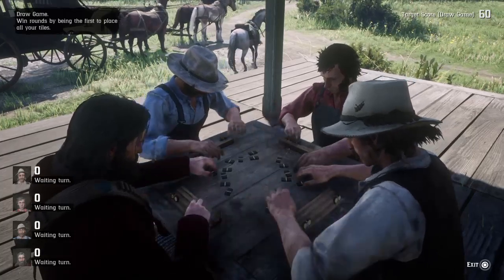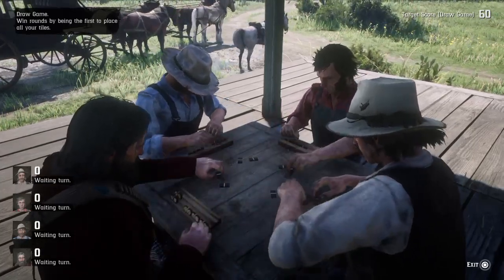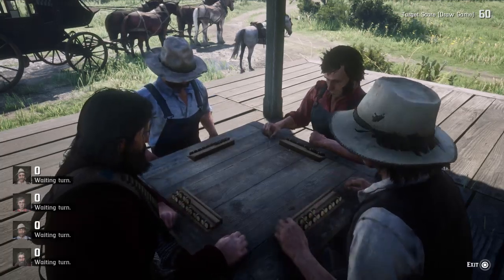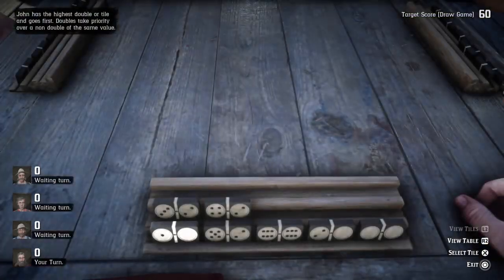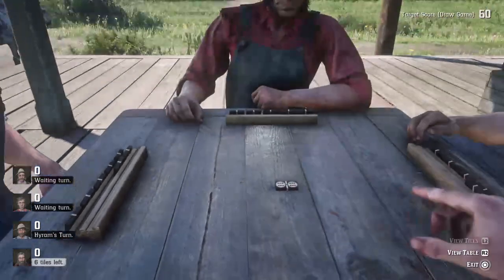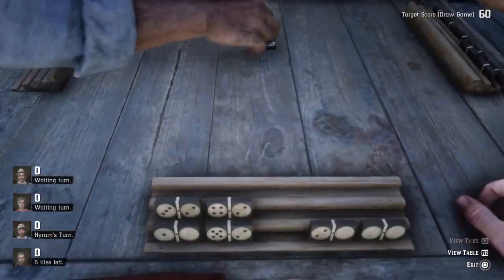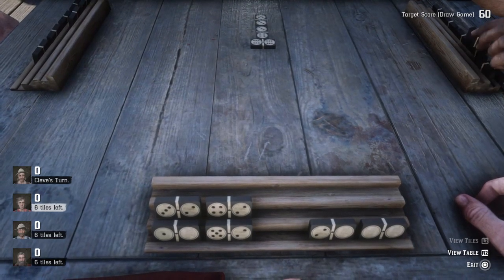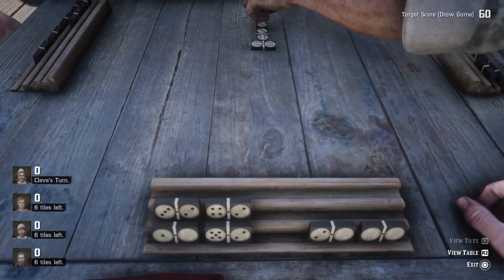It's quite simple once you get the hang of it. Just plan your moves ahead of time and watch the board to see what's out there. Start off high — that way if you do lose you don't have a bunch of points on you to give to them. That tile alone would have been 12 points if I'd kept it toward the end.